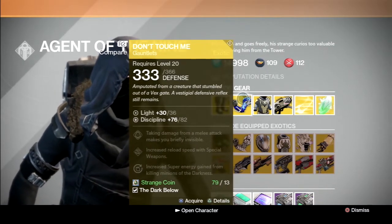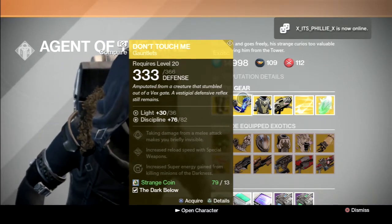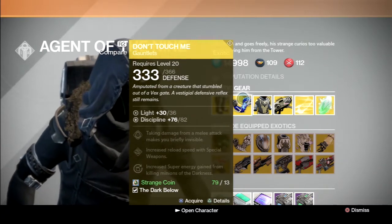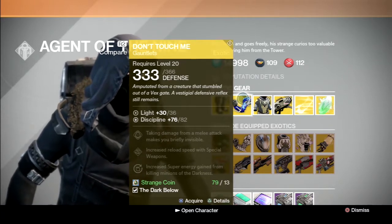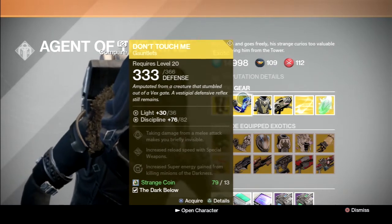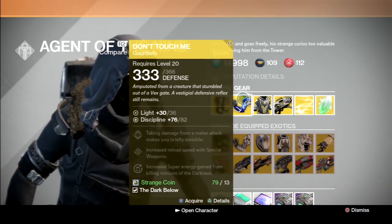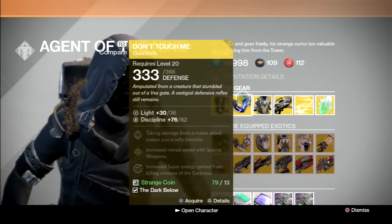Moving on. This week, hunters get the Don't Touch Me gauntlets. These are awesome in Crota's End, specifically in the Abyss. Hunters can easily solo the first part of the raid with these gauntlets. I highly recommend these. Honestly, when I'm in the Abyss with my other characters, I'm like, man, I wish I had the Don't Touch Me's for this class too. The stat roll isn't very good, but it doesn't matter because these are still a must-buy.